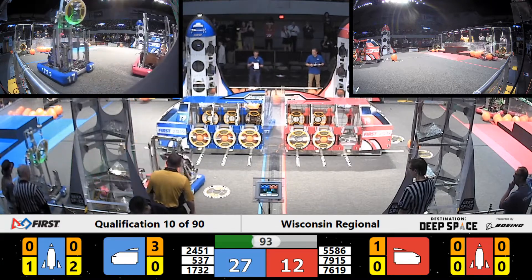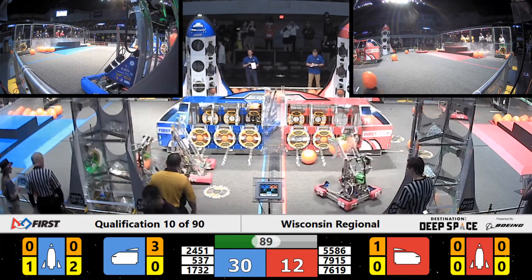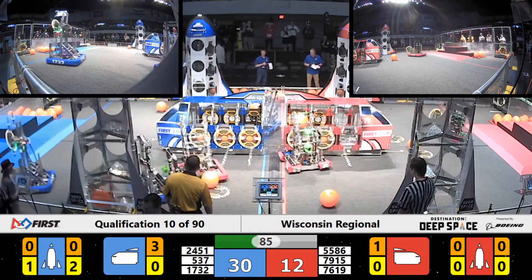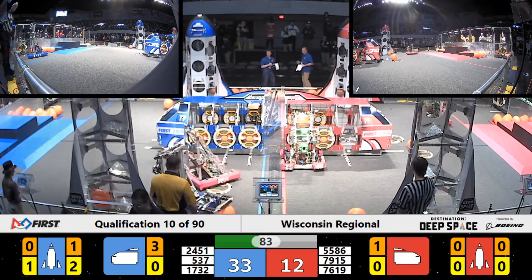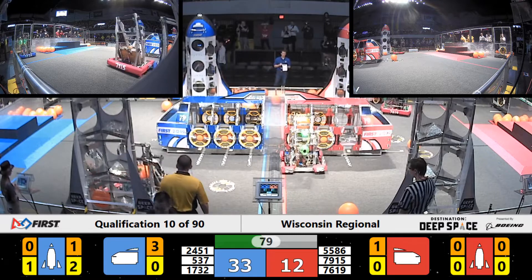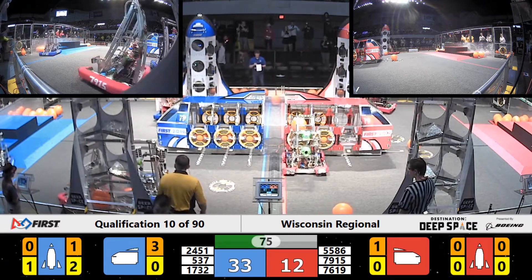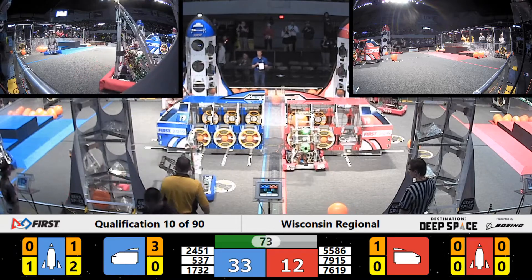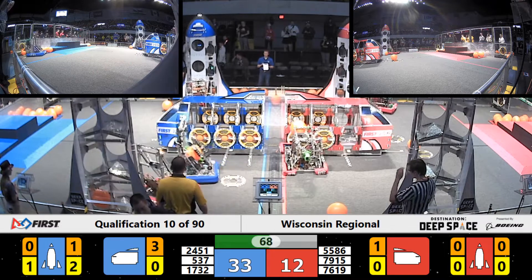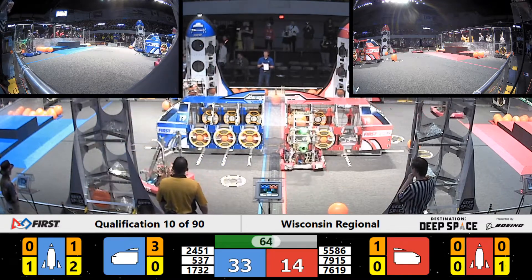And that gives the blue alliance a lead of 27-12. Red Alliance, we've got some defense being played by first alliance. But Pwnage is still able to score that cargo in the blue alliance rocket. Bond Brigade still working on that cargo for the Red Alliance cargo ship. On the far side of the field, blue alliance team Charger Robotics is working on scoring some cargo into the blue alliance rocket.